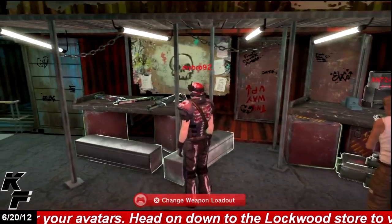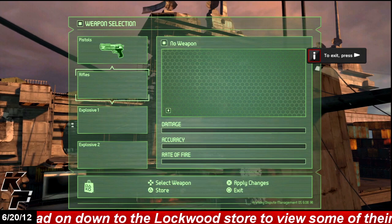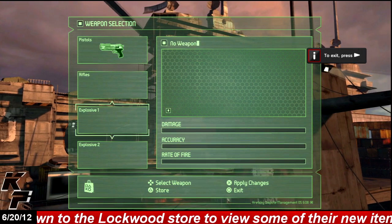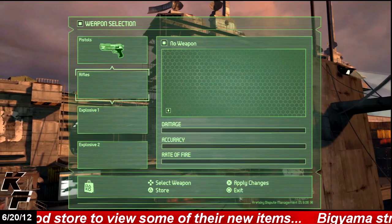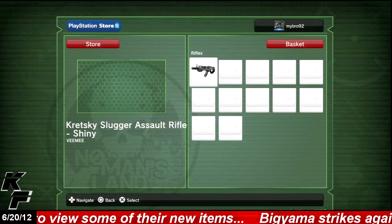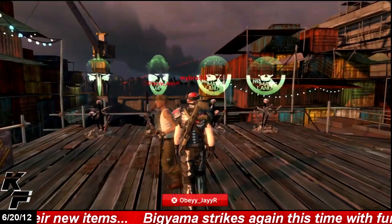If you're getting tired of the same old pistol that you've been running around with since you first entered the space, you can head over to the guns store area, go to the change weapon loadout, hit triangle for the store, and you will see a few guns and grenades available for purchase.